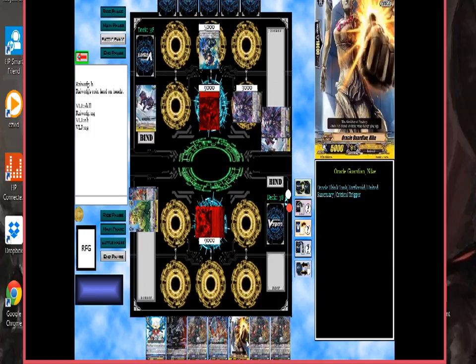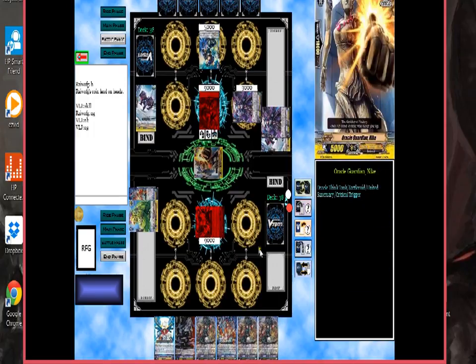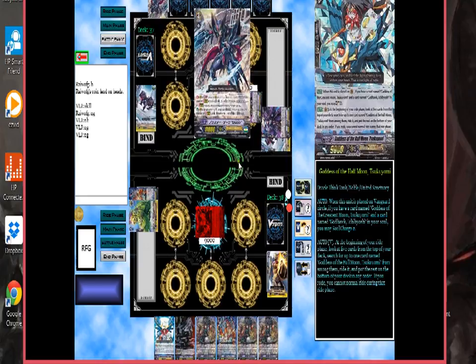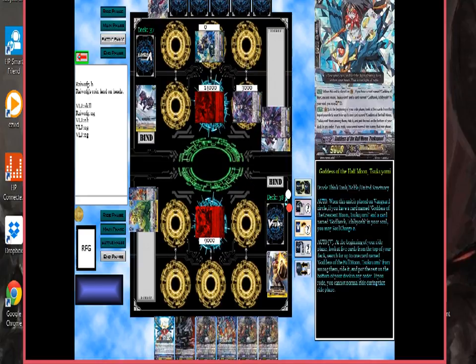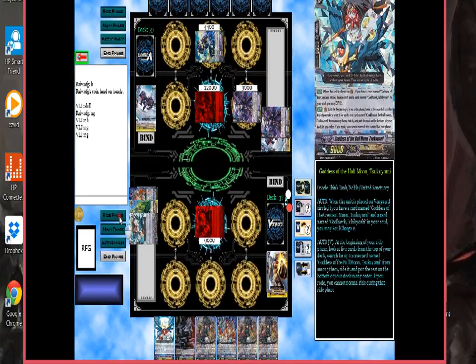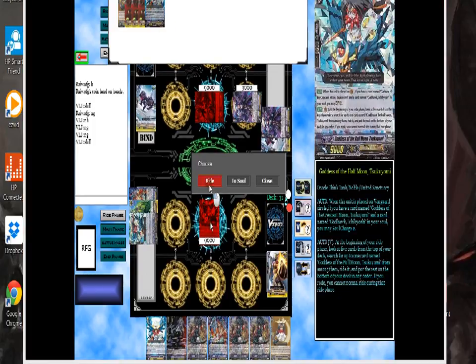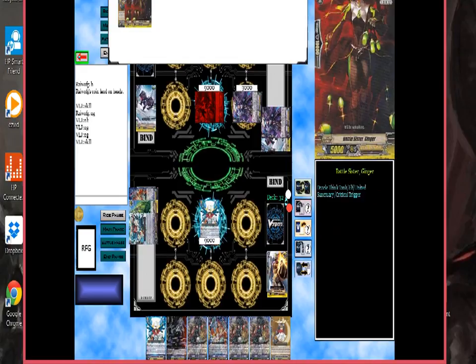He's misriding. I will guard that attack, and then I will let this one pass. Hopefully he gets that grade — there it is, grade 3. So now it's my turn. Draw. Skill — top 5: 1, 2, 3, 4, 5. I saw it. I have to ride it. Wow, look at all those crits.